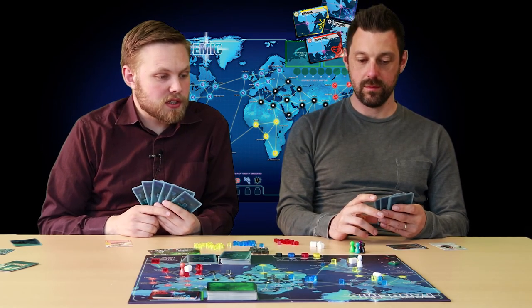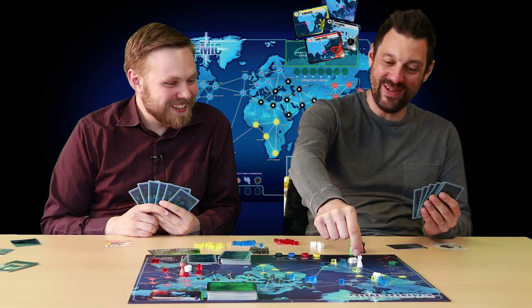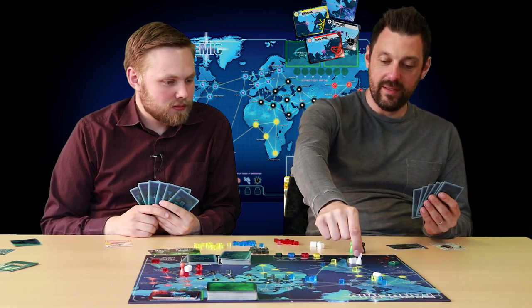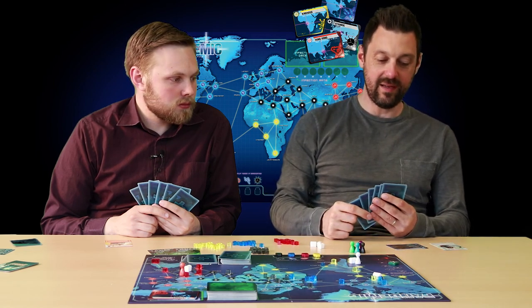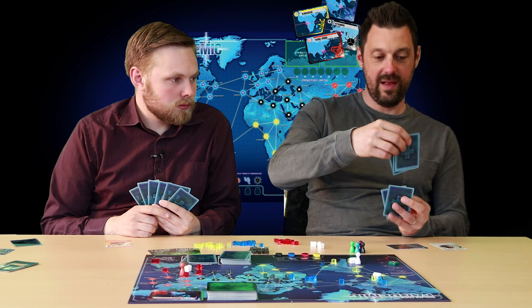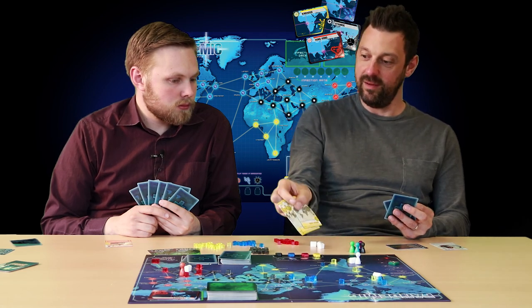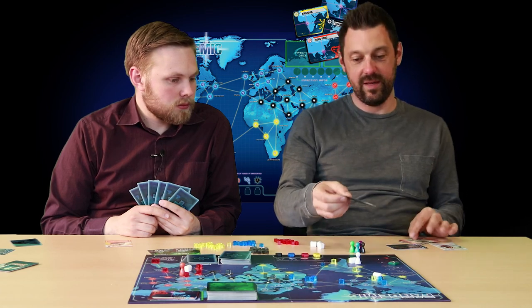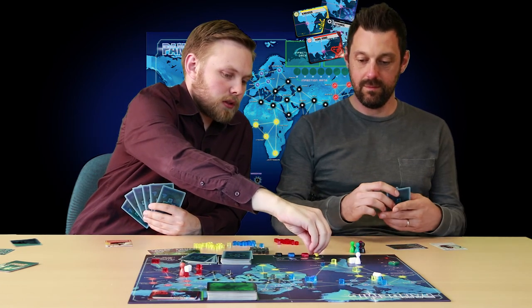We join midway through the game now and we're ready to cure a couple of diseases. It's Gavin's turn and he's ready to tackle the yellow disease. His first action is to move to Santiago, which has a research station, and that allows him to cure the disease. Fortunately he has the cure right here — by discarding these five yellow cards he proceeds to cure the disease. You can flip that token, and a cured disease still remains on the board but it can't spread anymore.